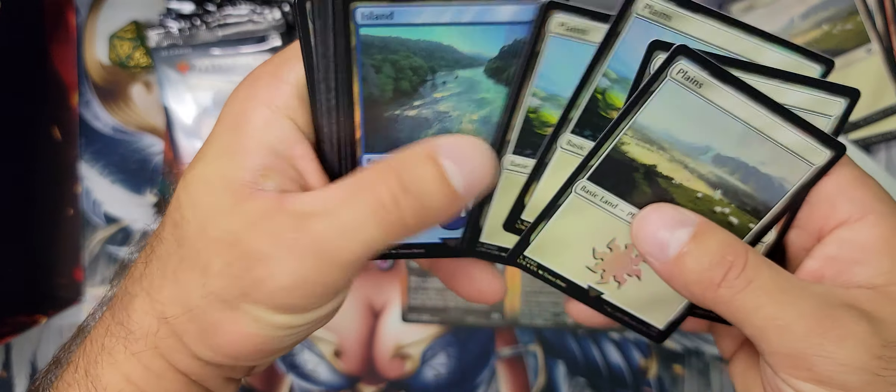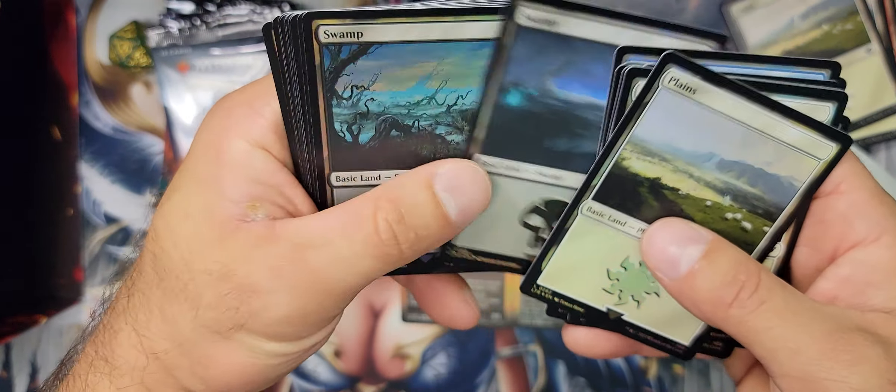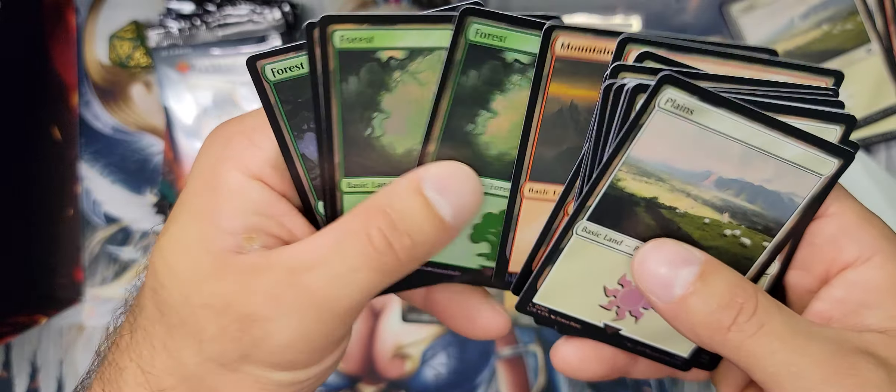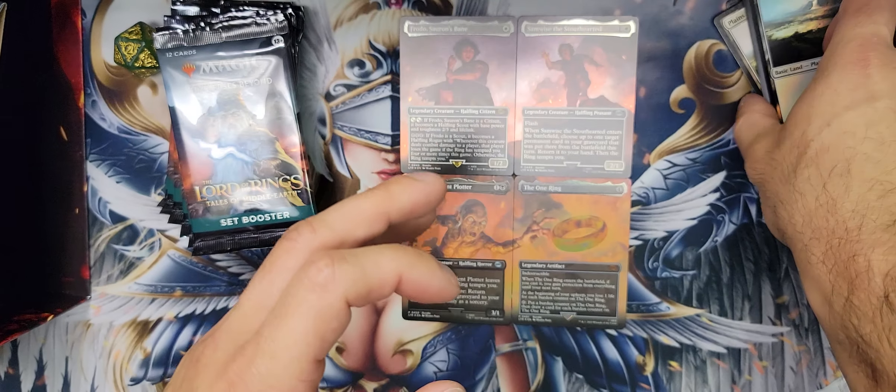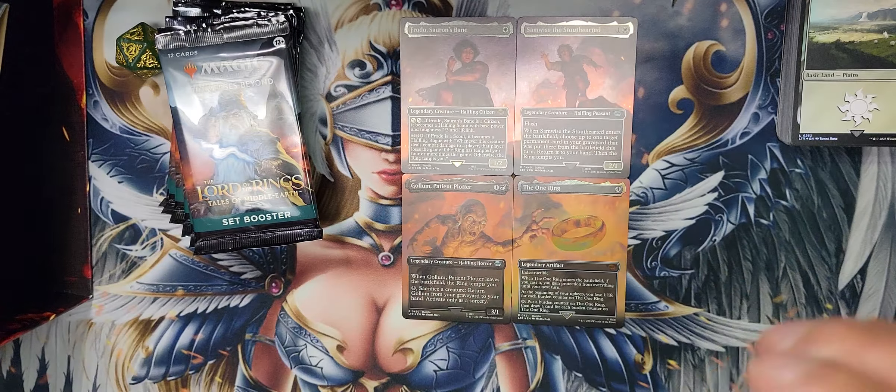These are foil basic lands, which again I don't really care for. Some people do, but I'll give them away. I don't really want them — they just take up a lot of space. And when you have so many full art lands, it's just like why take up the space.